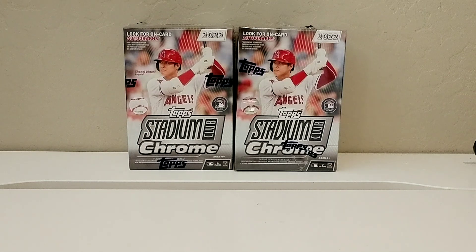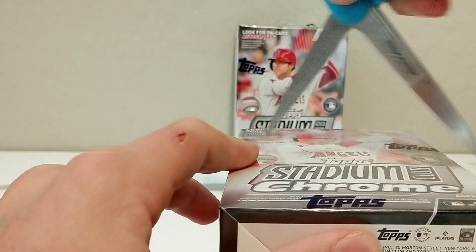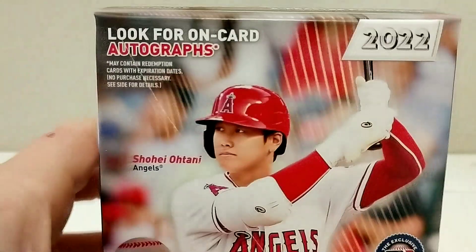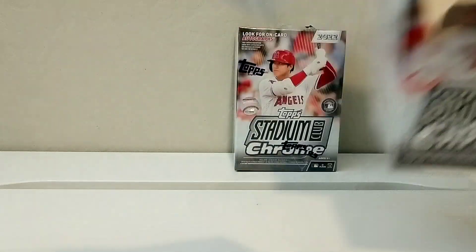Welcome back to another video. Today we're opening 2022 Topps Stadium Club Chrome. In every pack we're going to get an X-Fractor parallel, but what we're really looking for is to pull an auto or an X-Fractor of a good rookie. Rookies like Marino Franco Jr., J-Rod, and Jimmy Peña would be great, but also non-rookies like Shohei or a nice insert. There's only four packs in here, so let's get into it.